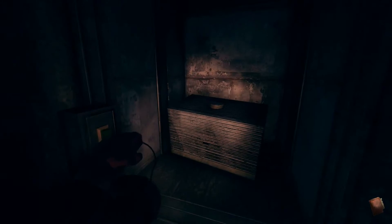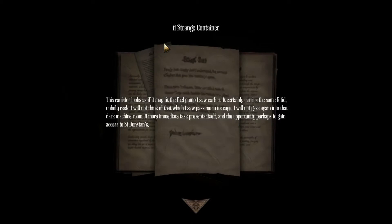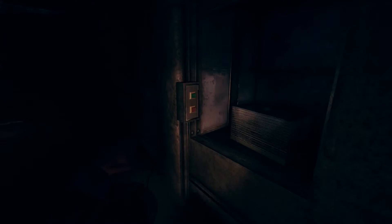I don't like that sound. What's that? My journal: a strange container - this canister looks as if it might fit the fuel pump I saw earlier. It certainly carries the same fetid, unholy reek. I will not think of that which I saw pass me in its cage. I will not gaze again into that dark machine room. If a more immediate task presents itself and the opportunity presents to gain access to St. Dunstan... oh my gosh. What's through here? Locked. Yep, locked.